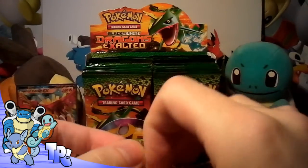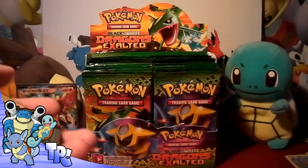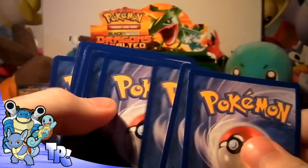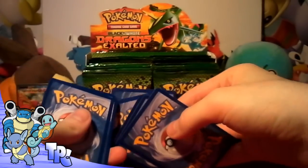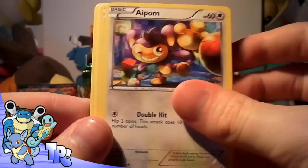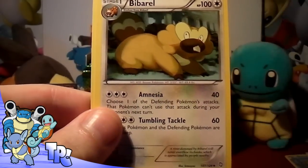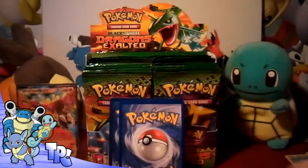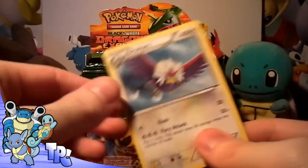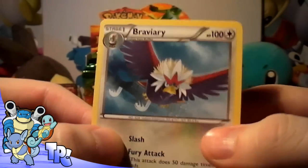Gyarados pack. Whoa, these are majorly badly dinged. I know Poké Collection mentioned that as well, and I can see what they mean now — they've been quite badly dinged. So we've got a Nincada, a Foongus, another Magikarp, a Minccino, an Ursaring, a B-Barrel, and a Breloom. The reverse is a Spheal. And the rare is a Braviary — pretty cool design, though it looks a bit evil. I'm hoping to pull a Registeel Full Art out of this.